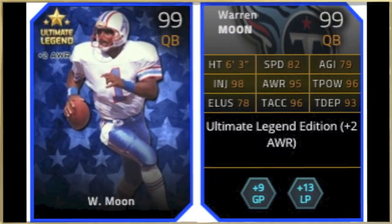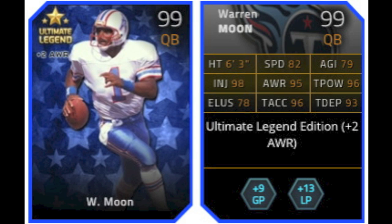Like all Saturdays, they release new Legends, and first I'm going to be going over Warren Moon, who is a 99 overall quarterback. He gives plus 2 to awareness, plus 9 to ground and pound, and plus 13 to long pass chemistries.